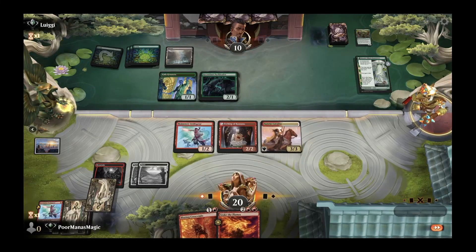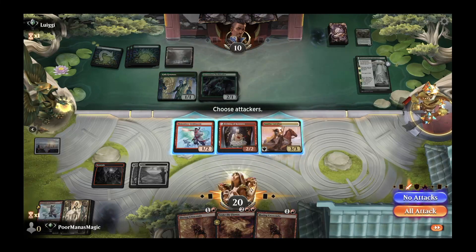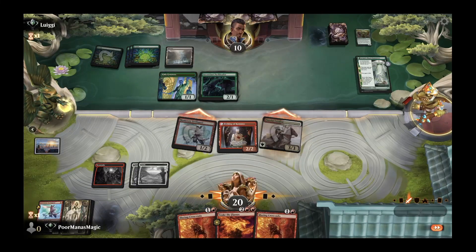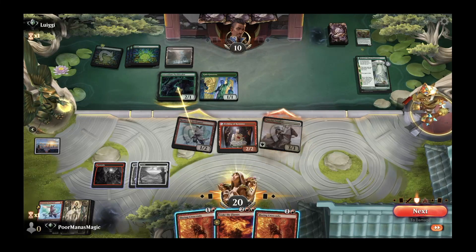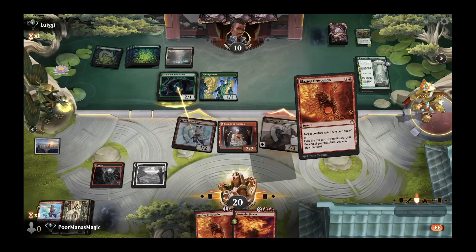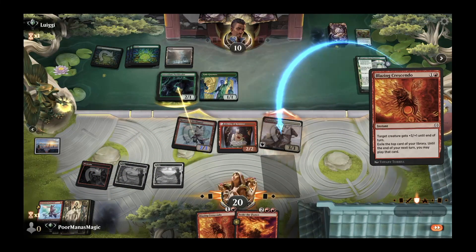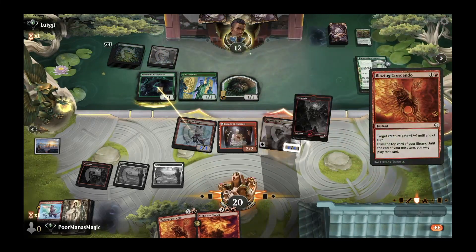Opponent gained life and is back up to 10, holding up Mirex or a pump spell. We have another Blazing Crescendo ready, so we hold back our Etching and wait for the right moment. They block our Swiftspear. The question is whether we take out Gala Greeter to cut off their life gain, or just Blazing Crescendo the Cavalier for more damage. We choose to crescendo the Cavalier, save our Swiftspear, let them gain two life off Mirex, and hold Stoke the Flames for a potential go-face. That works out perfectly — exactly what we want off the top.